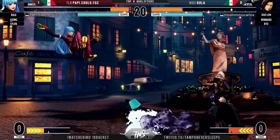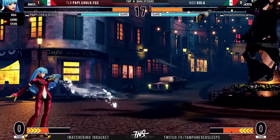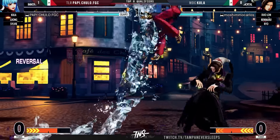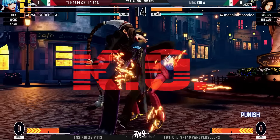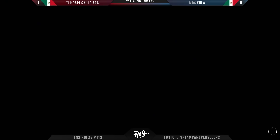That was the KOF 13 tech — in KOF 13 on a hard knockdown with Duelong you could whiff CD over their corpse and it would boom on the other side, and you could Rekka on the other side. It was so nasty. And I like the Hail Mary DP — not going to work out there for Poppy. And now Kula taking the first blood.